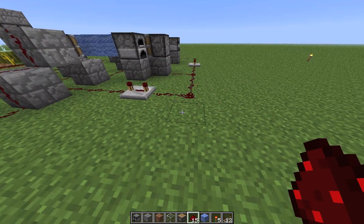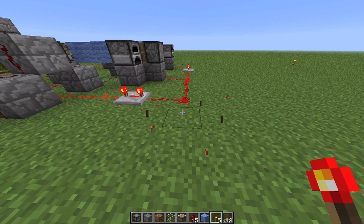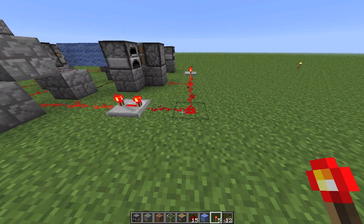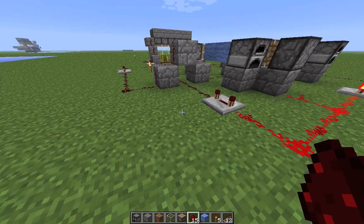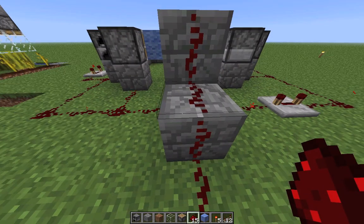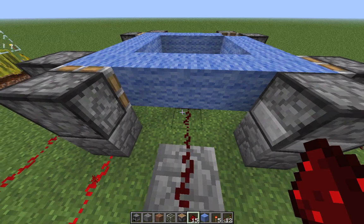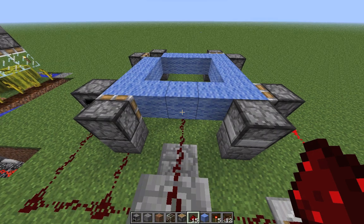Now we can already test this. Place a redstone torch — and of course it is stuck. Just restart it by removing a piece of redstone and putting it back again. And now your clock is working. It's more like a wall circuit right now that's going to become a clock soon.